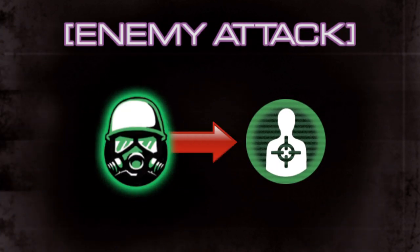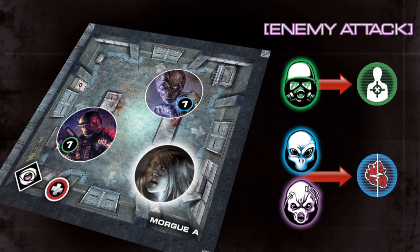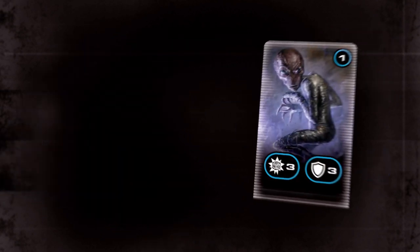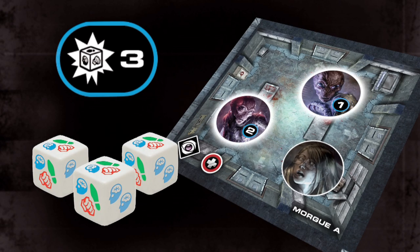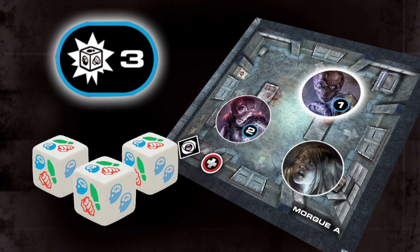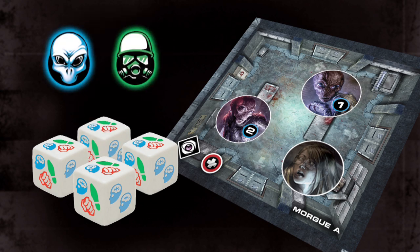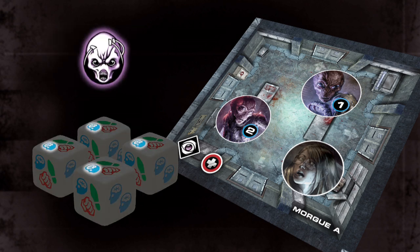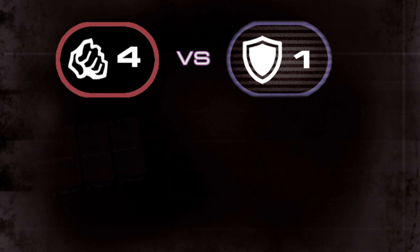Guards attack the target with the highest threat. Clones and hybrids attack the target with the highest fear. Players are always valid targets, but each scenario describes when guards and aliens view each other as potential targets. Each enemy has an attack stat that determines how many dice it rolls when attacking. When more than one enemy of the same type is on a tile, they attack together — roll a number of dice equal to the activating enemy's attack stat, plus one die for every additional enemy of the same type on that tile. Clones and guards add up strength icons in their attack roll, while hybrids add up intelligence icons. If a guard or clone attacks you, discard an adrenaline card for every strength icon rolled over your toughness.